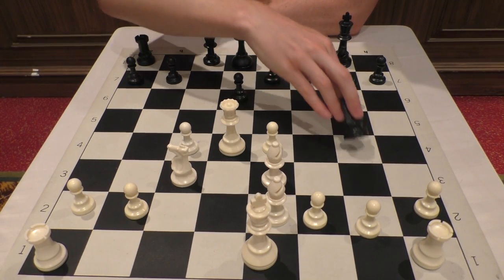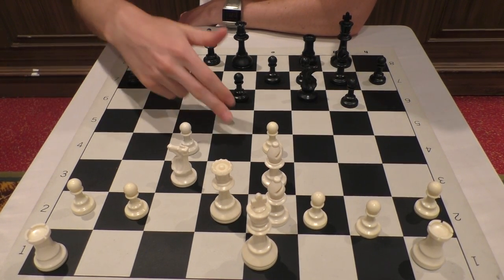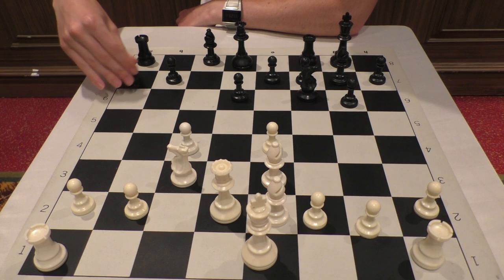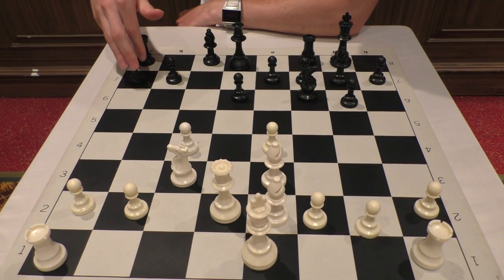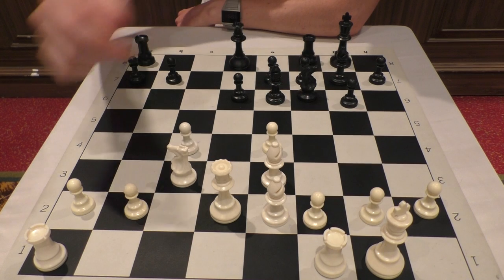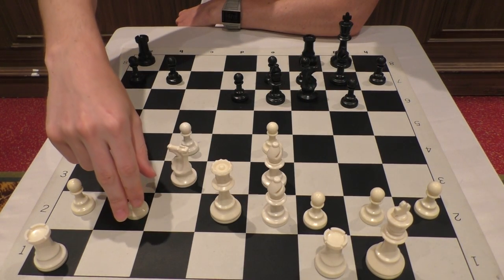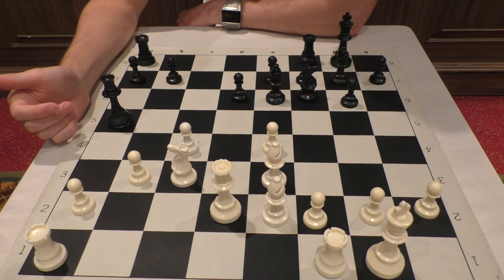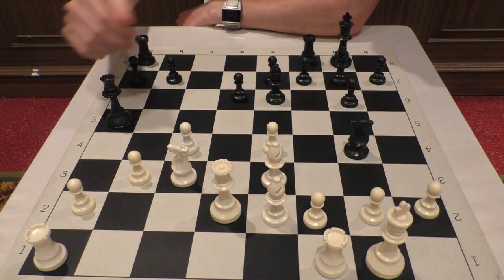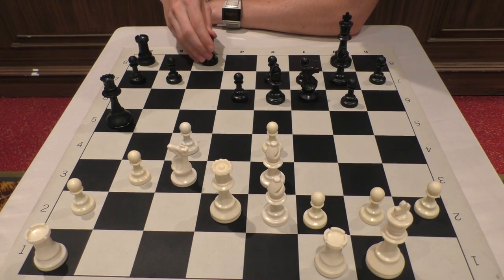He went for the so-called Gognidze system — he took on d4. The other main line is bishop g7, then bishop e3, castle, castle. After knight takes d4, queen takes d4, bishop g7, bishop e3, castle — I played queen d2 to get out of this diagonal, otherwise there might be knight g4 again. If knight g4, I can go bishop d4 and that's fine. The main move he played was bishop e6, and then I castled. I had actually prepared this line and it's quite comfortable for white.